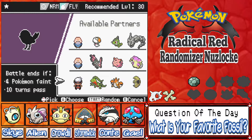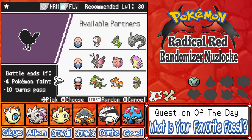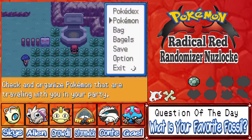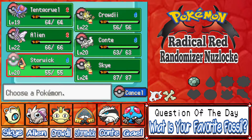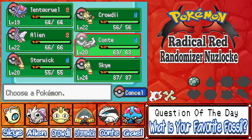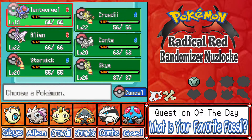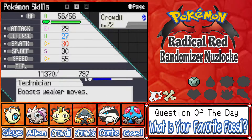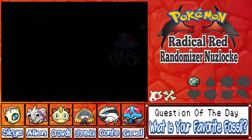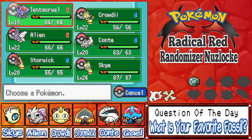Brendan has Grovyle, Corefish, and Lunatone — I wonder if that's random. That other one is the Talonflame evolution I think. I'd hate to bring Sky in case it has crazy max moves. Tentacruel might be able to handle it and take attacks pretty well. It's either Tentacruel or Stormwick — but Stormwick's only level 20 and his defense is like 29, whereas everyone else is pretty high. Tentacruel would be able to do it, plus he'd get less attention being a Water type versus Grovyle.